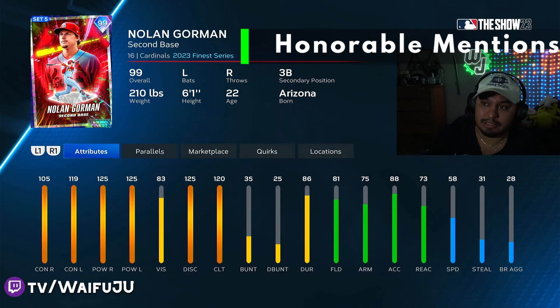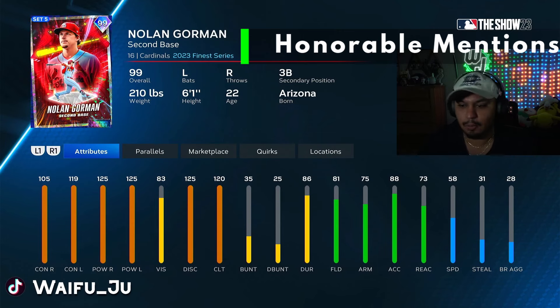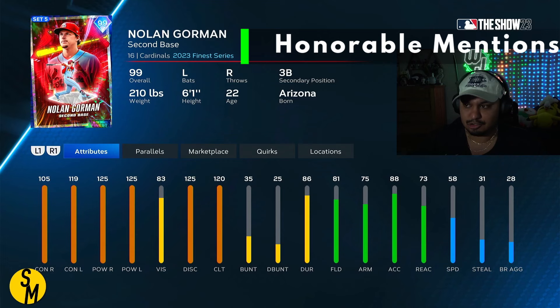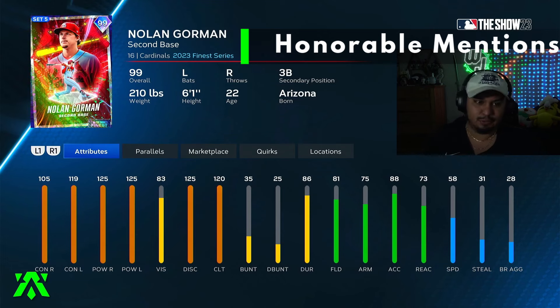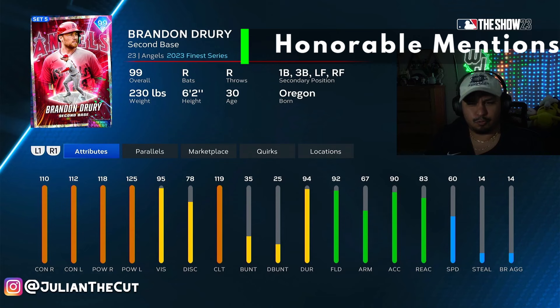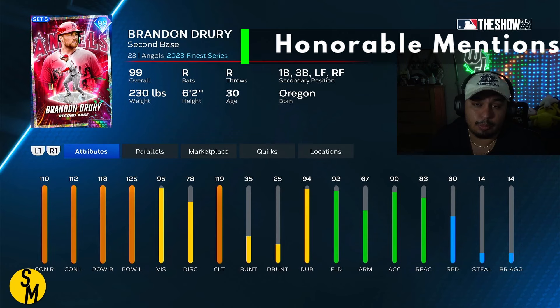Another honorable mention: Nolan Gorman, 99 Finest card, maxed out power versus both sides — 105 and 119 — so a little inverse splits, and 120 clutch. This card's actually insane. I haven't used a Nolan Gorman card since like MLB 19, so I couldn't tell you how his swing is. He's not like a five-tool guy like a lot of these cards are, but the hitting is incredible and he's probably the best card left off the list. A really crazy card that I don't know why is this good: 99 Brandon Drury — a 110 in every hitting stat besides vision. Might be a fun honorable mention.